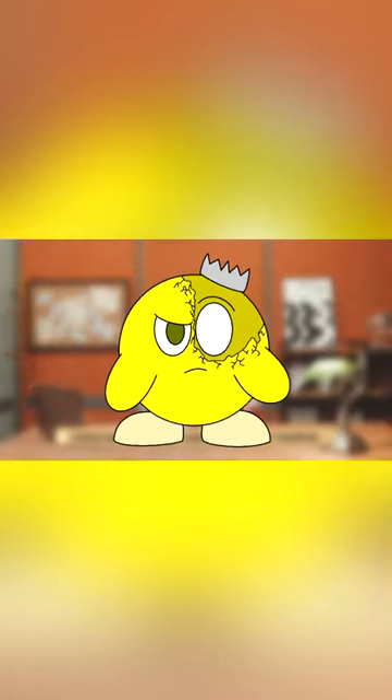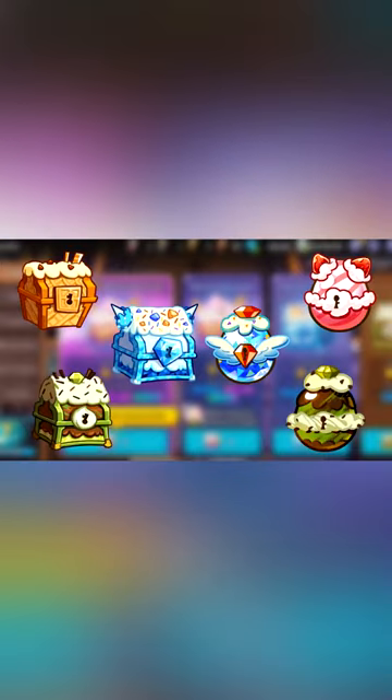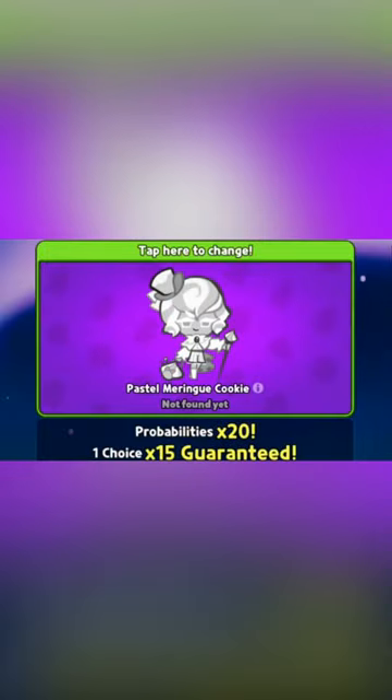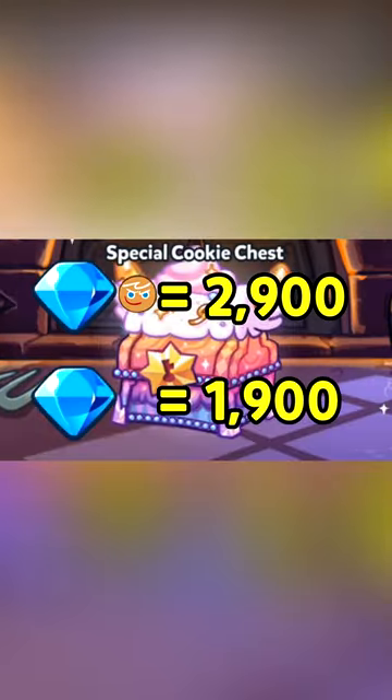However, is this new process really easier than before? Think about it. Before this, there were different chest options for both cookies and pets, with the most popular being the special cookie chest and the special pet egg. There was also another variant of those chests that let you choose one cookie and/or pet guaranteed, just for the price of 2900 crystals for the cookie and 1900 crystals for the pets.